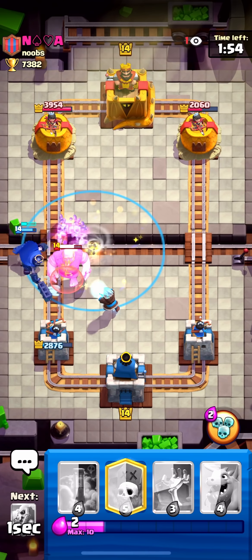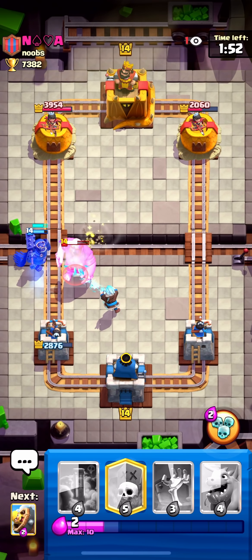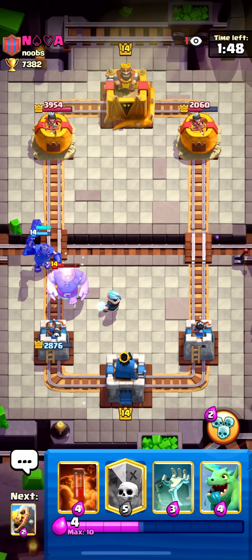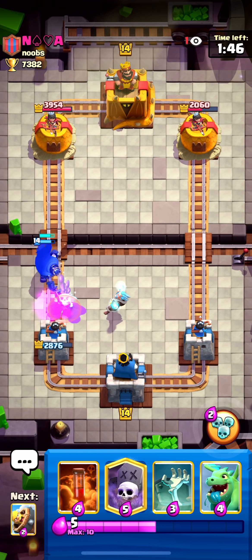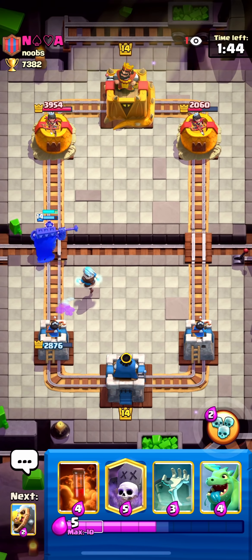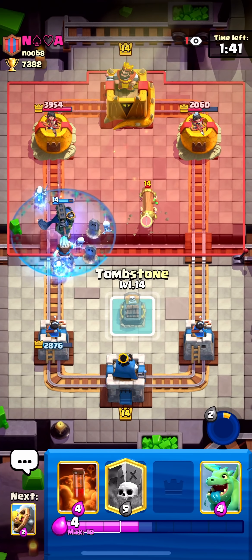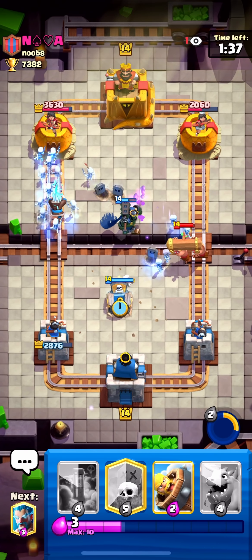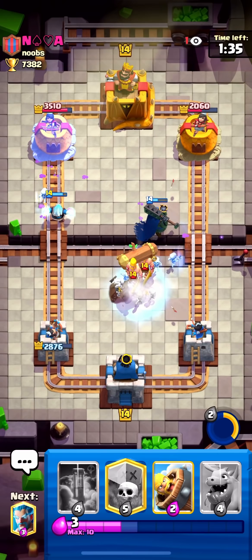I'm not sure what he thinks is going to happen here — he's just going. His tombstone's out of cycle. I have an ice wizard, a Skeleton King, and a tornado — he just gave me so much value. The Skeleton King has a fat counterpush with a two-elixir graveyard right now. It's that simple — and he only has a zap. How is he going to deal with all these skeletons?